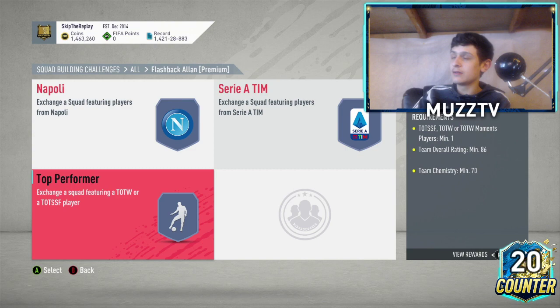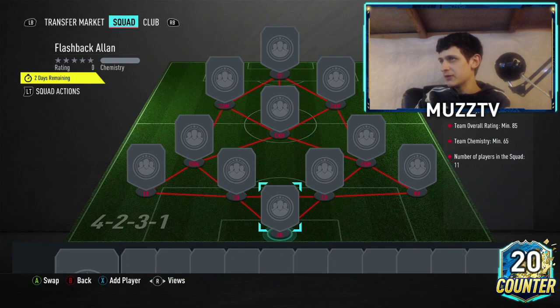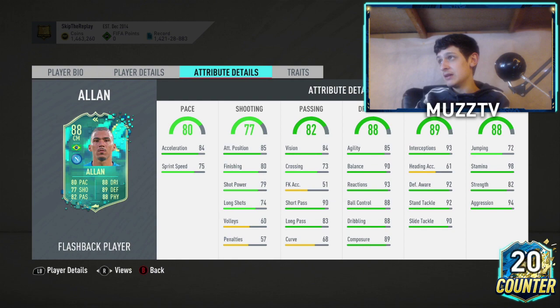Even if you're on a new account I would not recommend doing this, but the 85-rated squad is very cheap to be fair. Looking at the 80-rated requirement — medium high, five-foot-nine — still a very solid card. If you're really tight for coins, maybe go for it. Anyway boys, hopefully you guys have enjoyed. If you have any questions do let me know, drop a like, and let me know what you think of the objectives and the Alan. Catch you in the next one — peace!